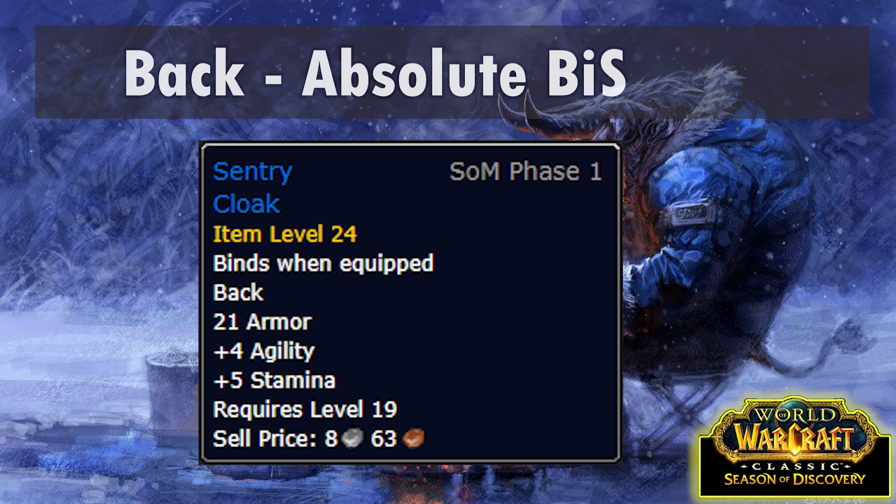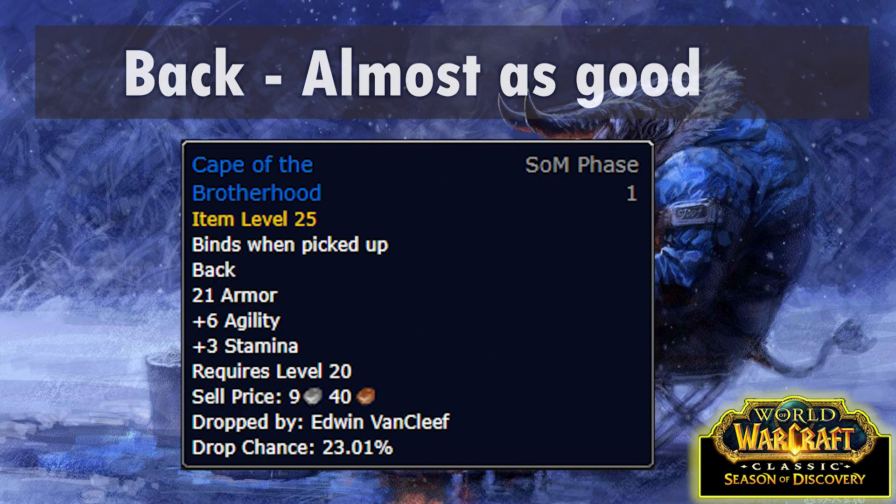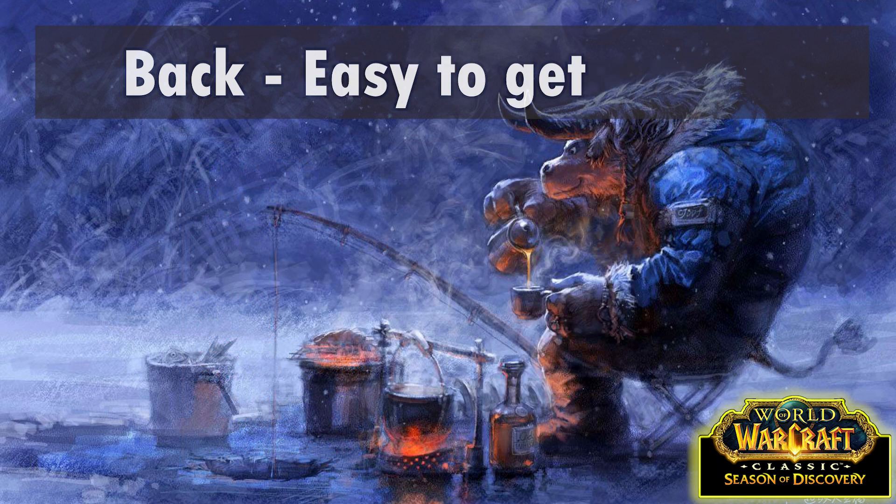Back slot. Our best in slot is an old favourite from the 19 twink bracket, Century Cloak. It's a BOE world drop so check the Auction House regularly and expect to drop a decent stack of gold for it. If you don't want to do that, our next best option is almost a sidegrade - Cape of the Brotherhood has a 23% drop chance off Van Cleef in the Deadmines, which is a dungeon you definitely should be running multiple times anyway. This won't be the only good item from there. There are also some solid options from quest rewards.